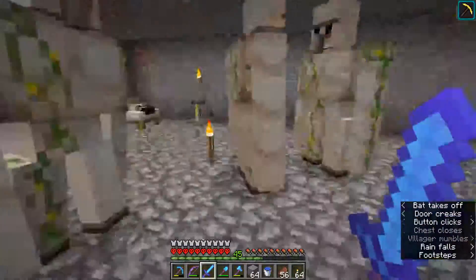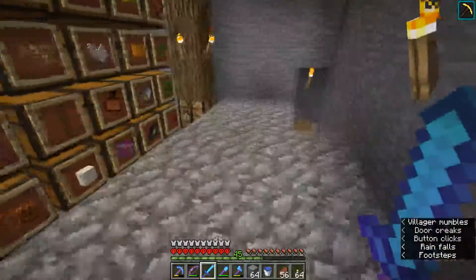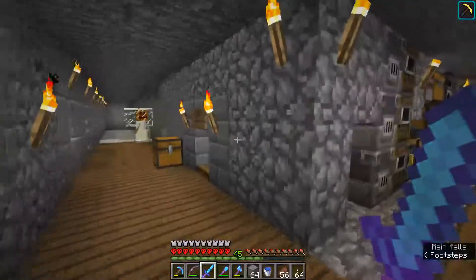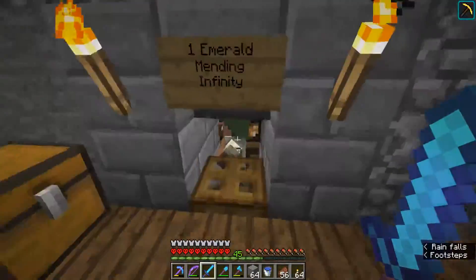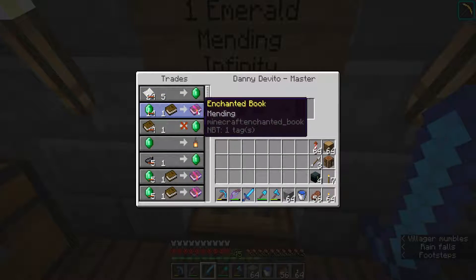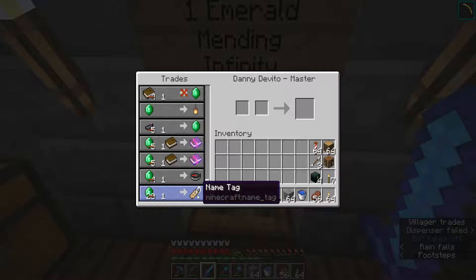Here's my makeshift villager breeder. I don't kill the iron golems because I can't be bothered, but eventually I want to make an actual iron farm from them. This is probably the most impressive thing here - literally one emerald for a mending and infinity book. So there's the mending book for one emerald and infinity for one emerald, as well as name tags, which is great.